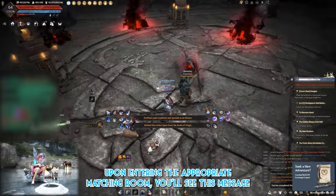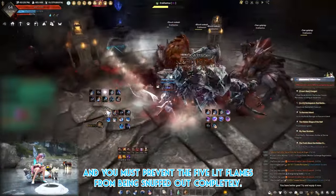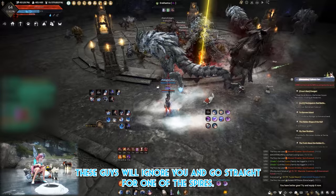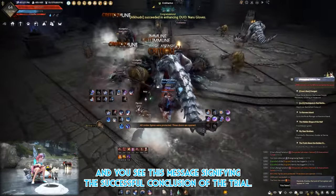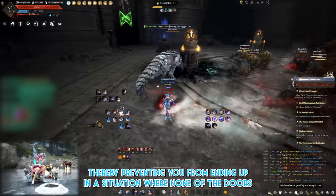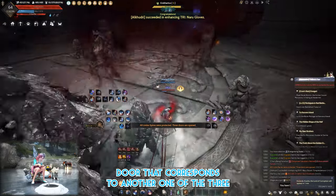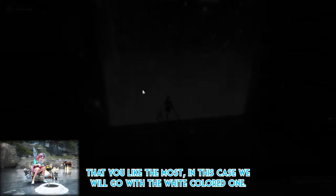The first possible trial is tower defense. Upon entering the matching room, you'll see the message: 'Defend the limbo spire from the souls of origin.' There are four lit spires scattered around the room, and you must prevent the five lit flames from being snuffed out — not by regular aracanthus mobs, but by the special white albino aracanthus mobs. These will ignore you and go straight for the spires. Keep killing them until a certain period of time passes and you see the success message. The more spires kept up, the more doors you have to choose from. Choose the door matching another one of your three remaining crystal symbols.